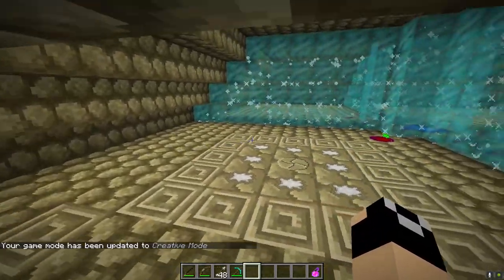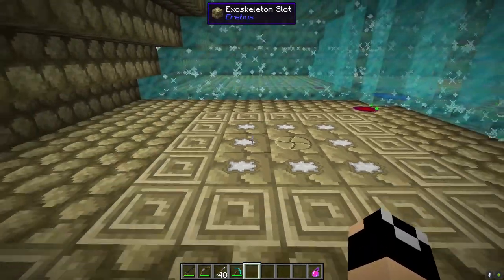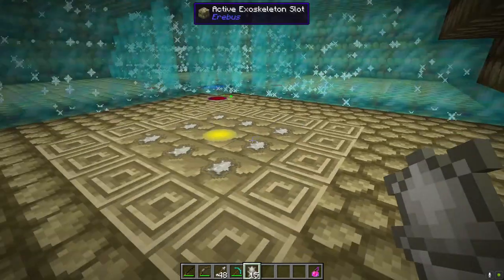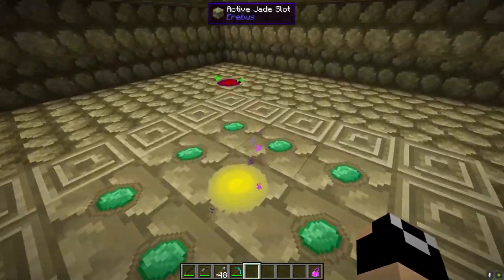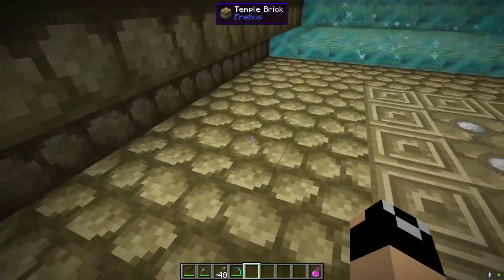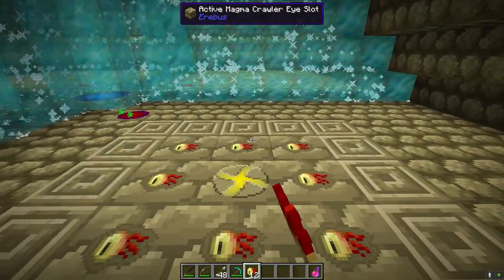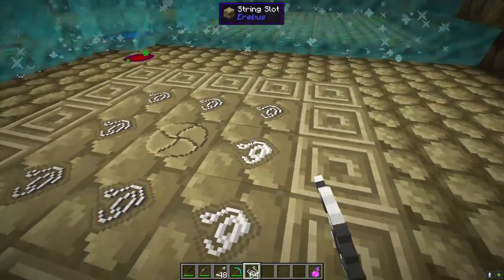The red pads take you back to prior areas of the dungeon. Now take your Exoskeleton Plates and place them out to open a yellow force field and step through. Remember: the Exoskeleton one connects back to the actual start of the dungeon. Stepping through the next one requires Magma Cream, then after that comes a section requiring Magma Crawler Eyes, and the last one requires String. A little bit of material cost, but manageable.